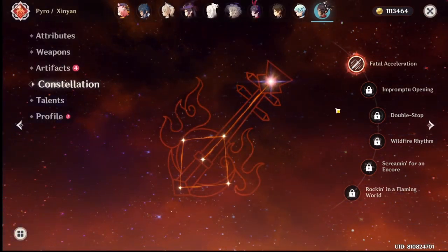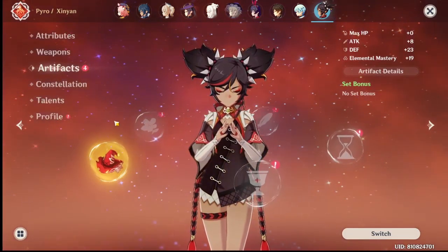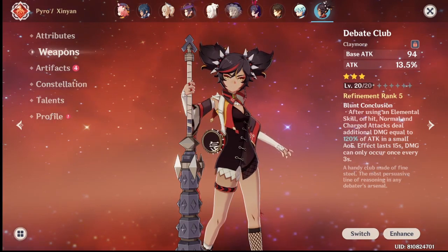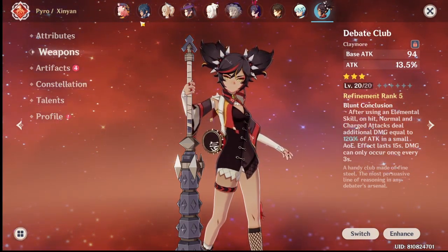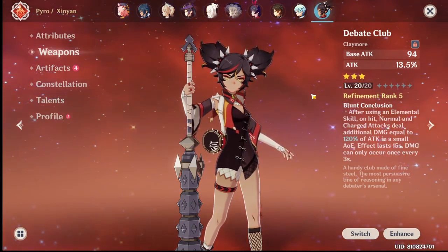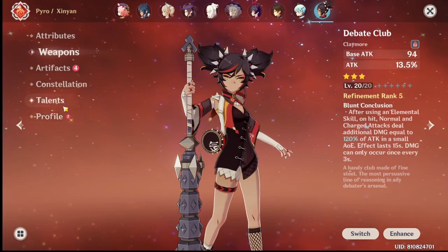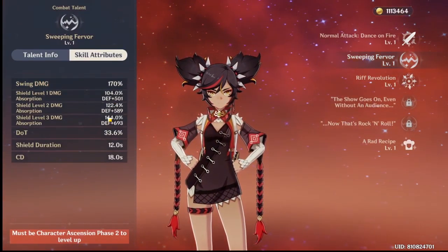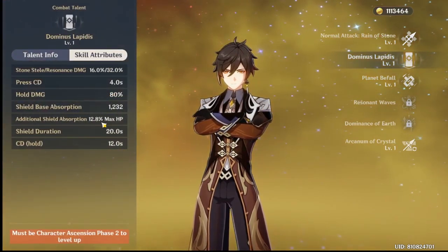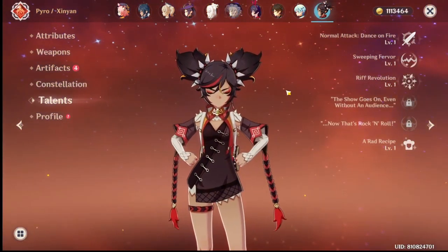Her cons: if you're going to build her as a DPS it will cost a lot of artifacts, constellations, and most likely a five star weapon. She's also contradictory — although she's pyro and can apply pyro to enemies for Eula to proc melt, Eula is still a physical damage character, making pyro application at odds with her kit. Additionally, Xin Yan's shield has the lowest HP of all shielders — compared to Zhongli, Noelle, and Diona, she ranks last.